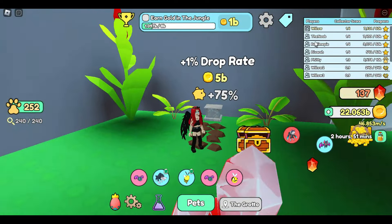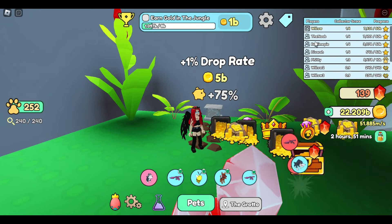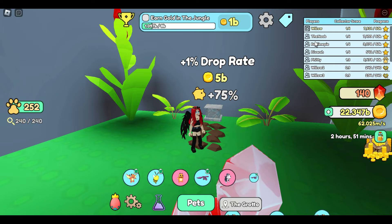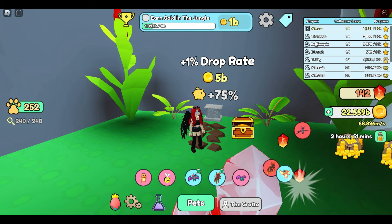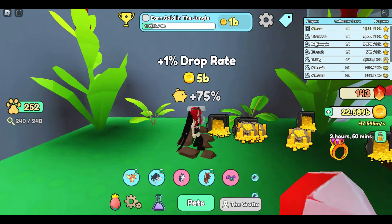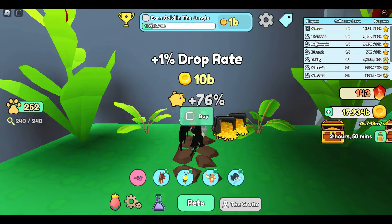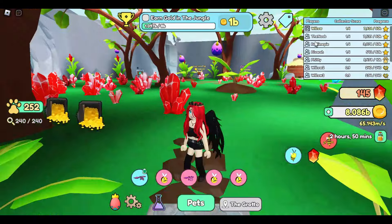The drop rate here in the jungle maxes at 50%, and then you can buy an extension which takes it to 75% — which we had maxed yesterday. Now we've bought the third extension which will take this up to 100 percent, so we'll be working on that.